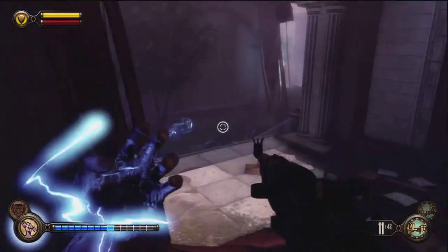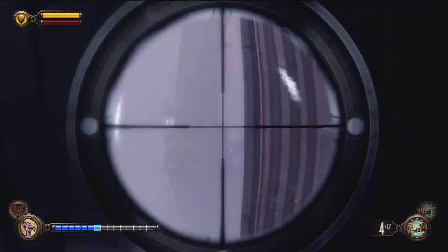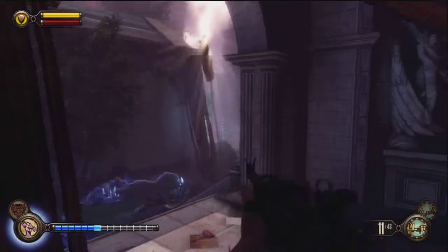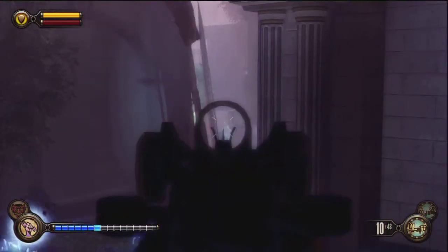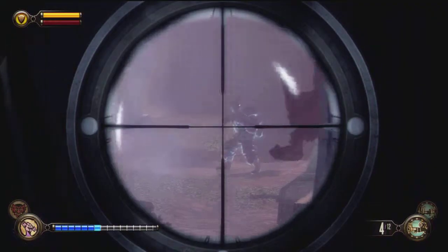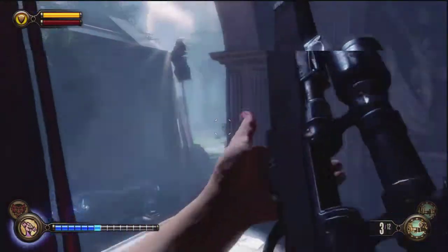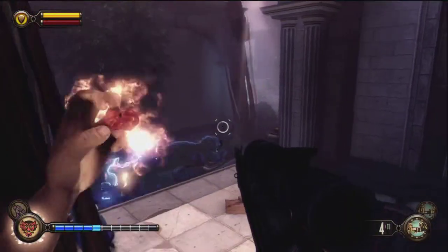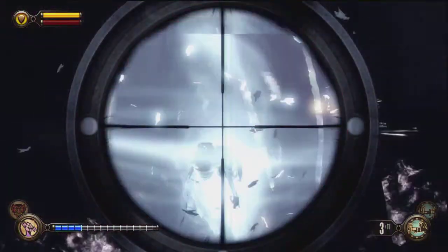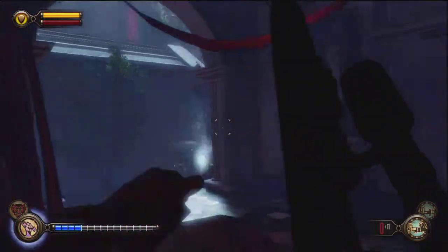Just focus most of your ammo on her. You really want to stay in this room, set your traps down so if enemies come over here they'll be stunned and you can take them out pretty easily. It will take a while for her to spawn over here — she'll come eventually but you just gotta wait a minute or two before she shows up. When she shows up, waste all your ammo on her and don't focus on the other enemies.